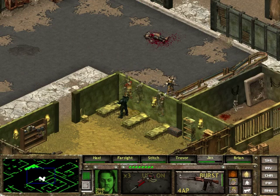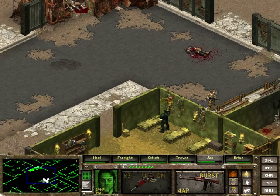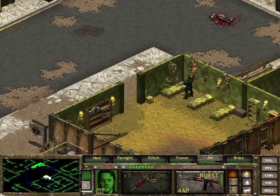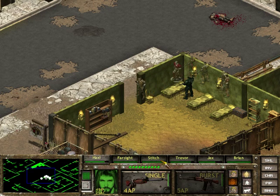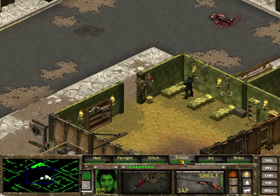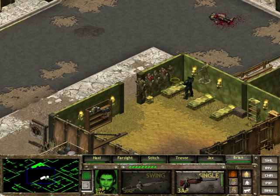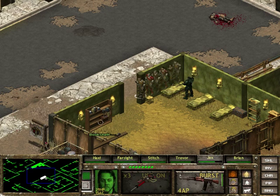There's this dude here, he looks a little bit hard. Jax is our bullet sponge - let's see if we can draw him out. If we get you here, get everyone just sort of lining up, getting ready to do that bit. Now bullet sponge is going to run past.